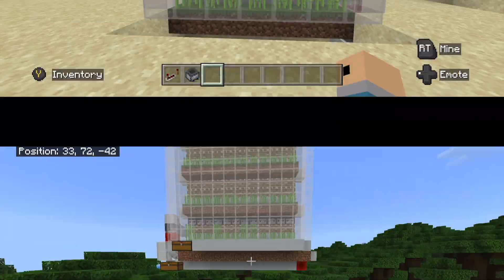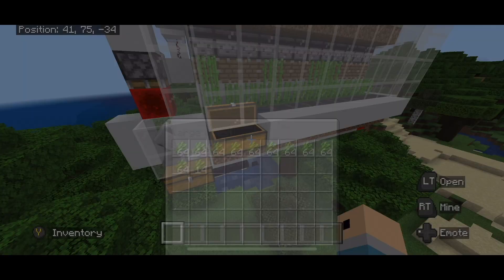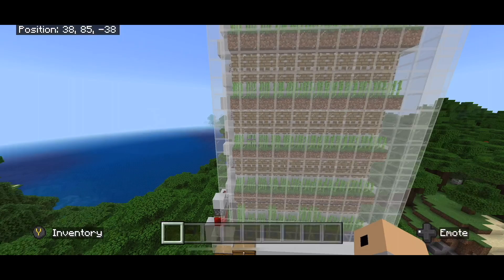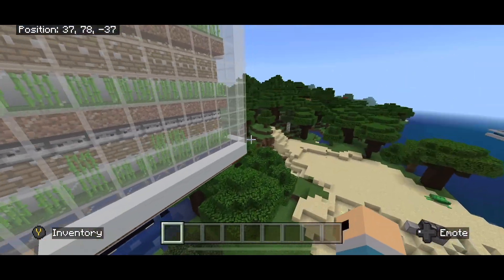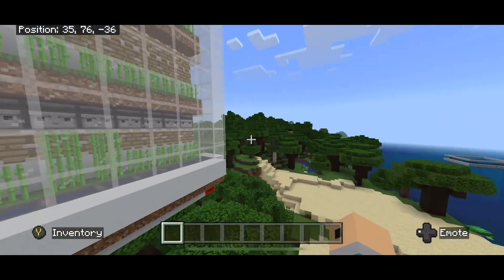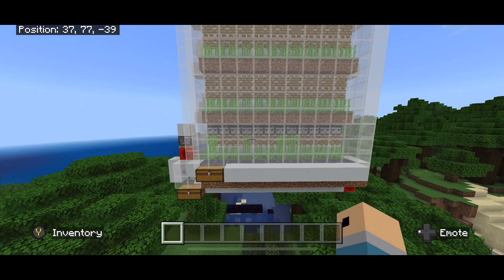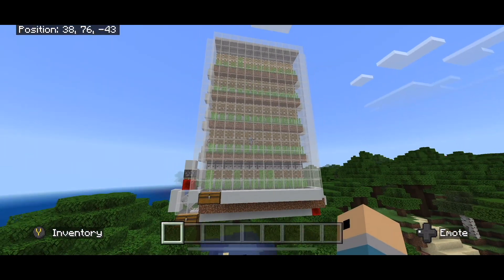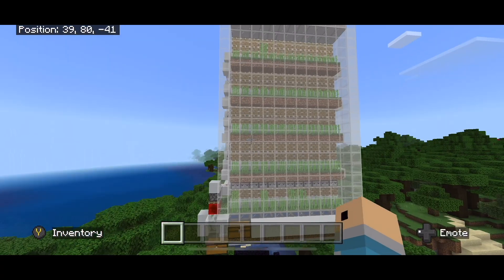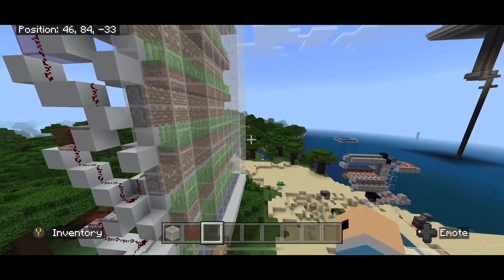Now we go on to the next sugar cane farm, which is absolutely massive, but it gets you tons of sugar cane and you can always extend it higher up as well. Unfortunately this length is pretty much the only possible length achievable, so you can't make it any longer, but you could make it higher — great for space. I highly recommend building it outside, but anyway let's hop into the tutorial for this monstrosity of a sugar cane farm. It may look big and complicated but it's actually fairly simple.